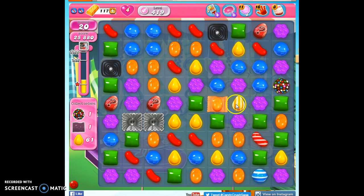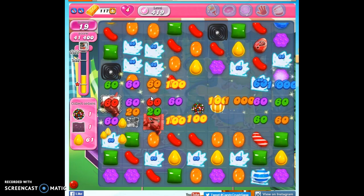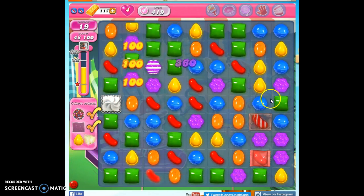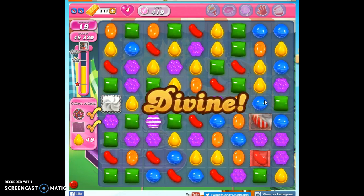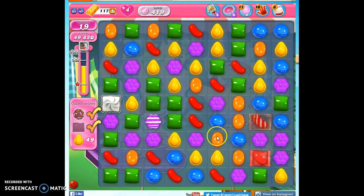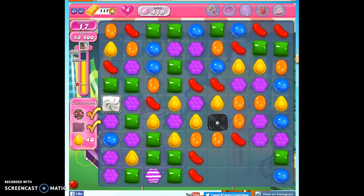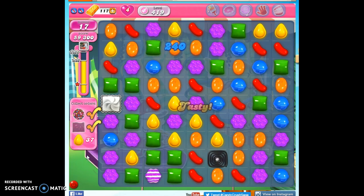I'm going to focus on how can I get the most movement on the board. So here, I'm going to go ahead and use this, and it's going to take out a swath of 3x3, and it's detonating the color bomb, so it's making a lot of movement. And not focusing on the yellow, but focusing on taking out a swath of 3x3 — I went from 49 down to 37, instead of just matching 3 yellows together.